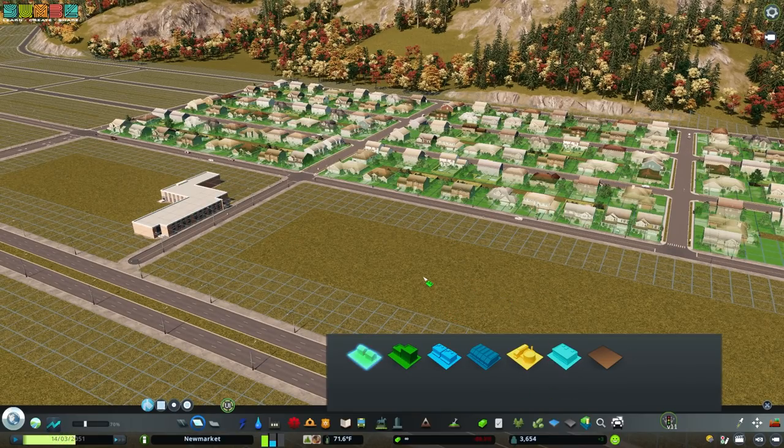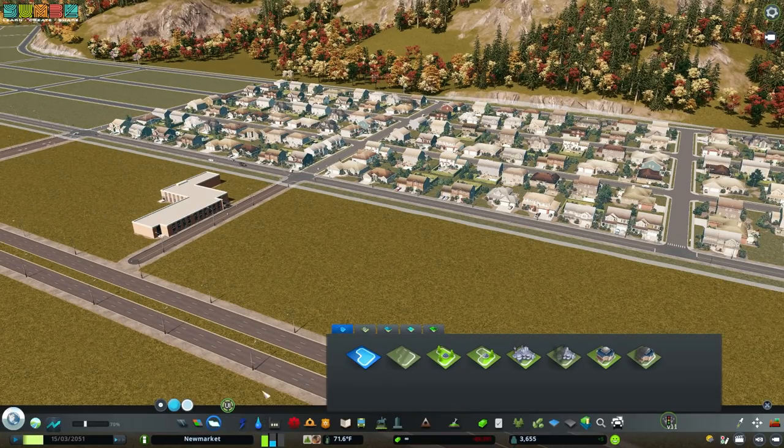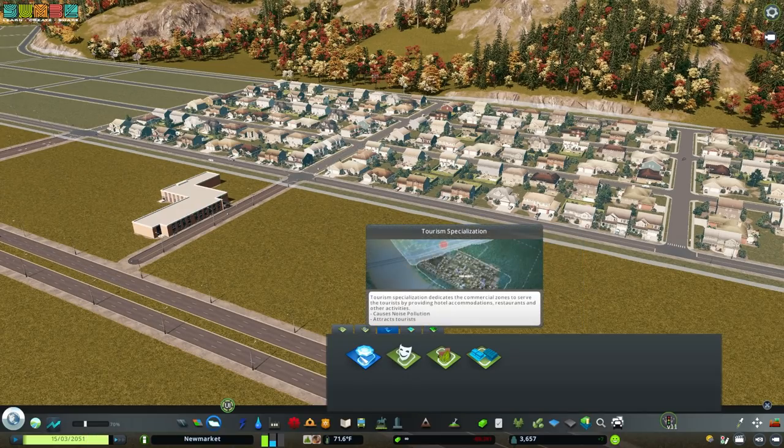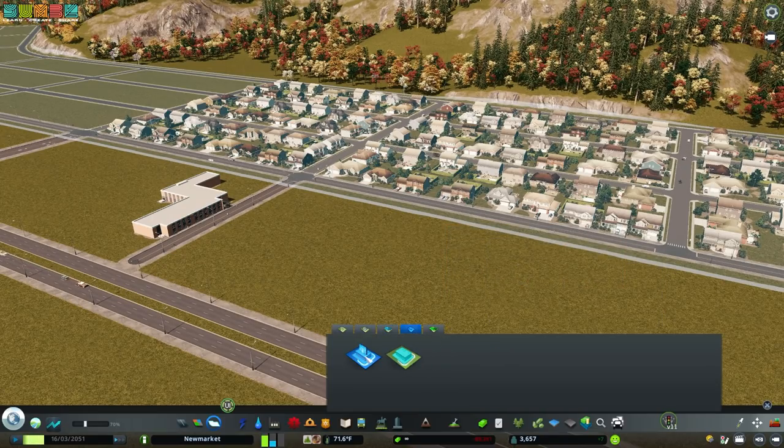Growables can be grown in districts as well. A vanilla function of the game is actually being able to create a district and then assign a type to it. You can assign different industrial types, you can assign leisure, tourism, organic local produce. All of these things will change what types of buildings spawn in a given area. Some of them require DLC, but they can be affected by districts.